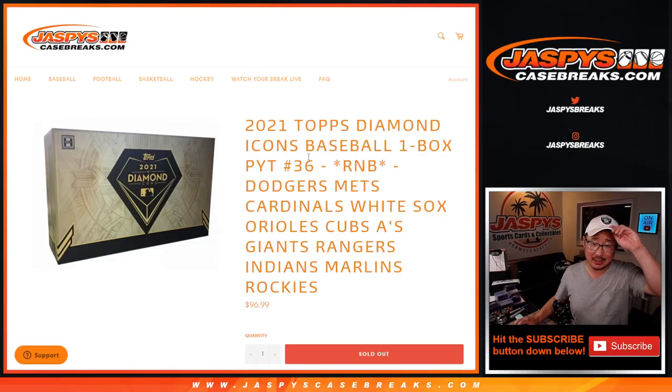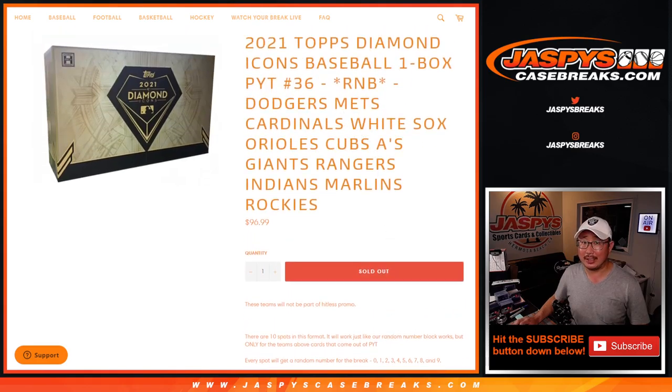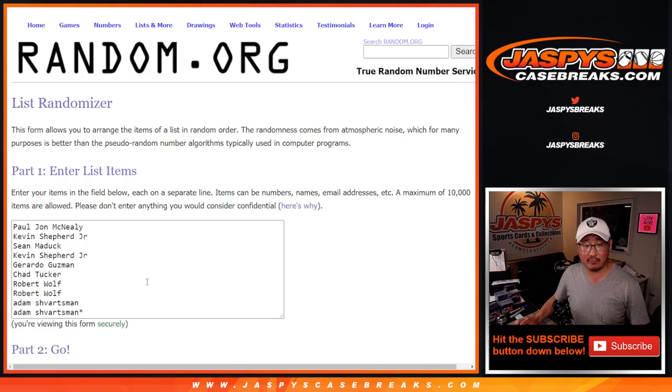Hi everyone, Joe for Jaspi's CaseBreaks.com coming at you with our last random number block randomizer to unlock Diamond Icons. That's coming up in a separate video. This features a lot of teams here, and everyone gets a block of numbers for a lot of teams — that's a pretty good deal. Big thanks everybody here for getting in on the action.